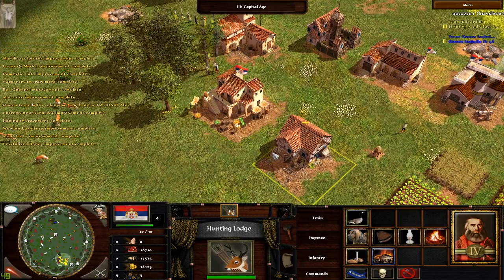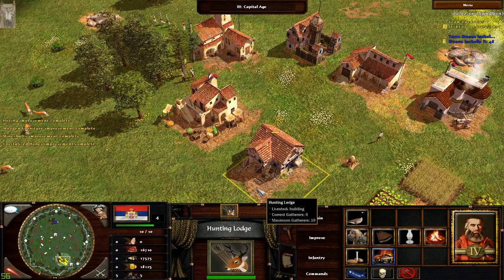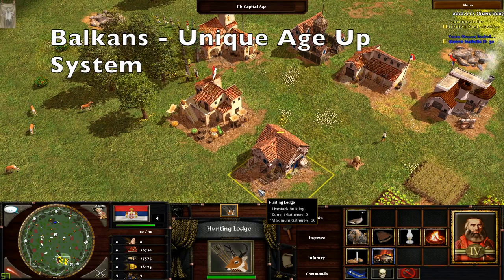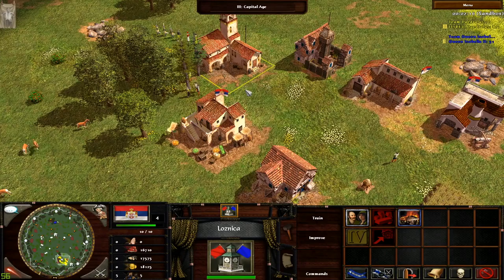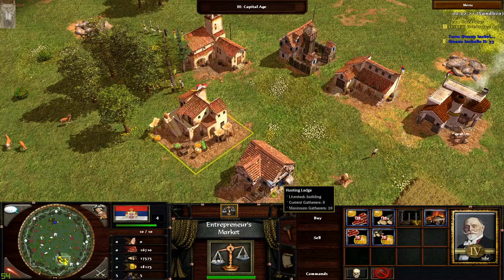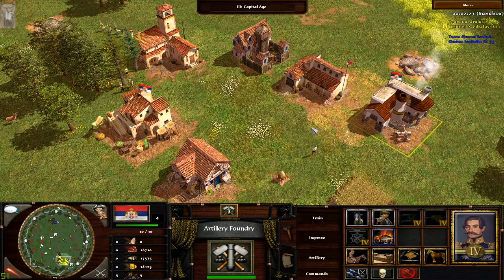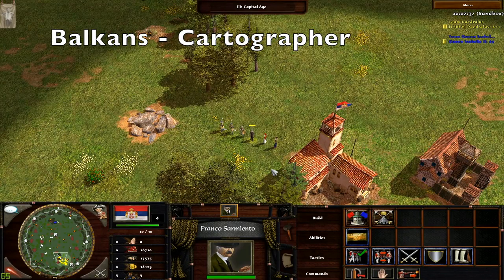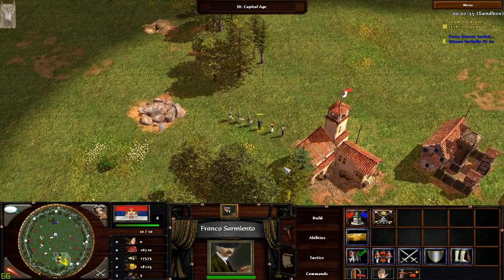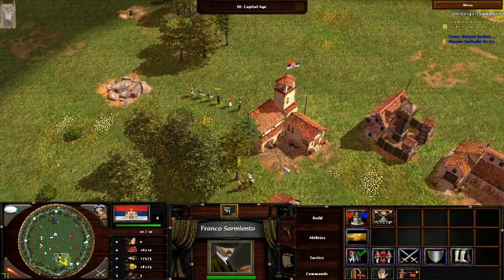So what about the hunt upgrades? Do not worry, they are still here but at this unique Balkan building, the hunting lodge, which replaces the livestock pen and upgrades both hunts and livestock, and can also fatten livestock. Balkans also cannot age up from the town center but have big buttons in all other buildings except for houses and churches, and the big buttons essentially provide an agent bonus respective to their own building. Balkans also have a special explorer called a cartographer which is weaker than normal explorers but doubles the treasure yield — so if you pick up a 50 wood treasure, it comes out as 100 wood, but the cartographer is quite weak against treasure guardians to balance this out.